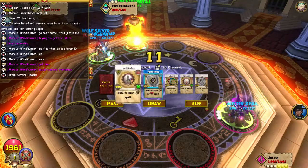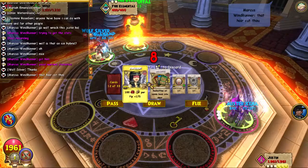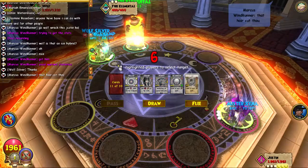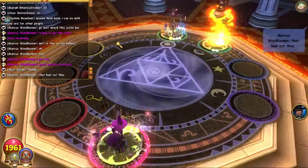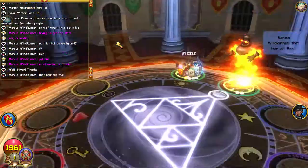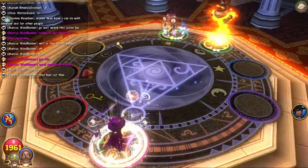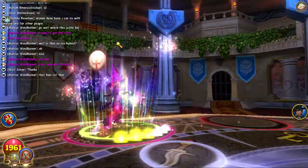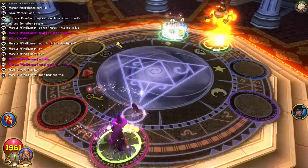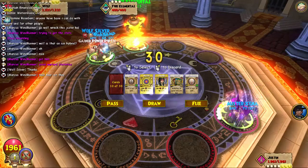We're not going to play around with weaknesses or powers right now. We're actually just going to go on the offensive and get ready to kill. We're going to Hex, Infallible, Feint, maybe Shatter — but we'll have to see how many times he Tower Shields. Now we've got Feint on him and the Hex.